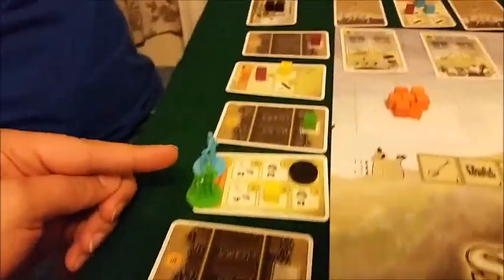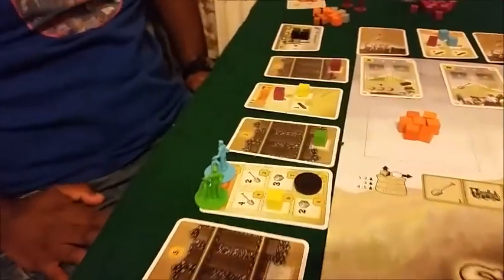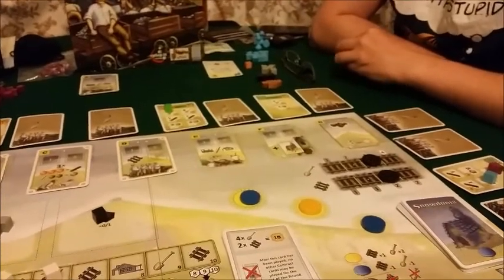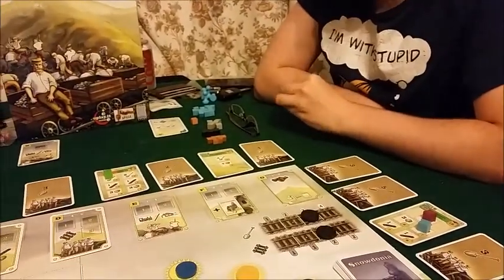We haven't actually built very much though. This is actually only the rails and some of that was automatic. You can see from the events we've got that one and then the seventh one, so two more are going to get built. We haven't built very much — Green built that one there. Some of the stations have some stuff built on already, and we've all got a train except D. I decided not to buy a train to see how different it will be.